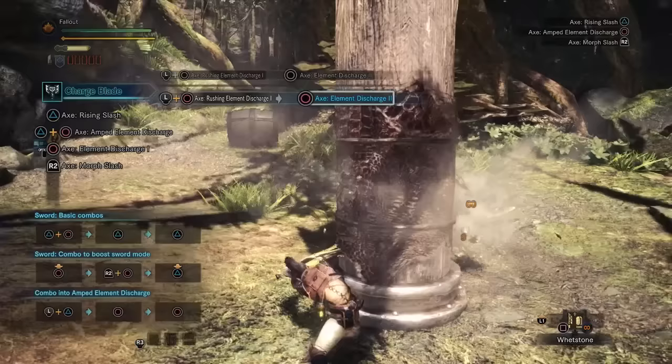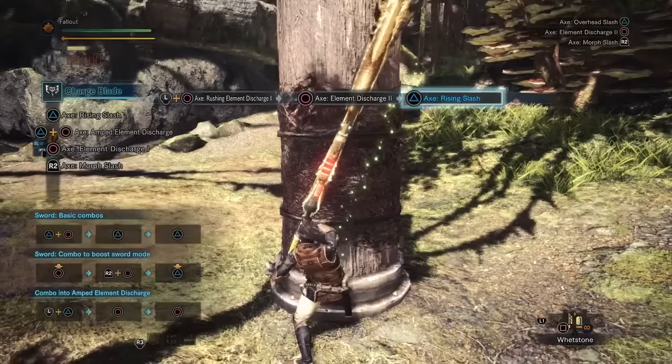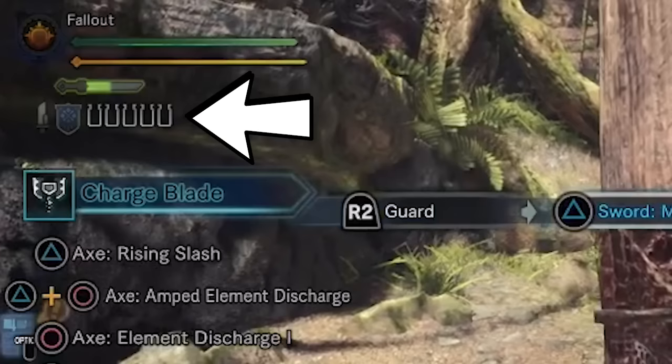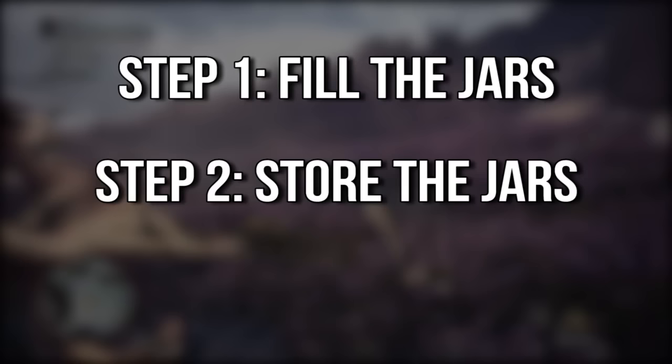Before going into what combos are available for both weapon forms, let's talk about the most important aspect of the Charge Blade, which involves something called phials. A little tricky to learn, but the easiest way to understand it if you're hearing about it for the first time — just think of phials as awesome power. You will notice up in the top left corner that there are several white-looking jars which are empty. Those are your empty phial jars, and filling them is your goal to unleashing that awesome power. Step 1: fill the jars. Step 2: store the jars. Step 3: unleash the power.